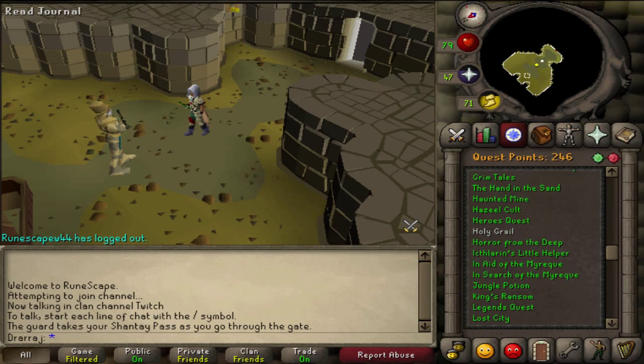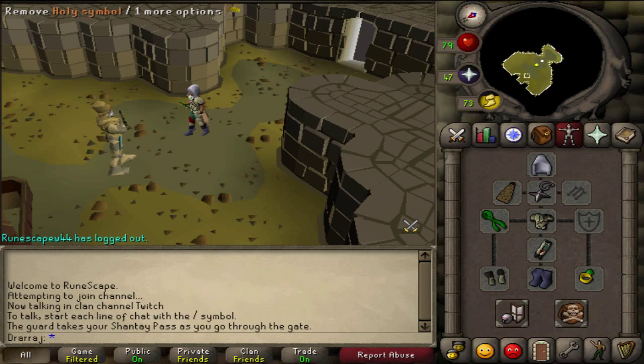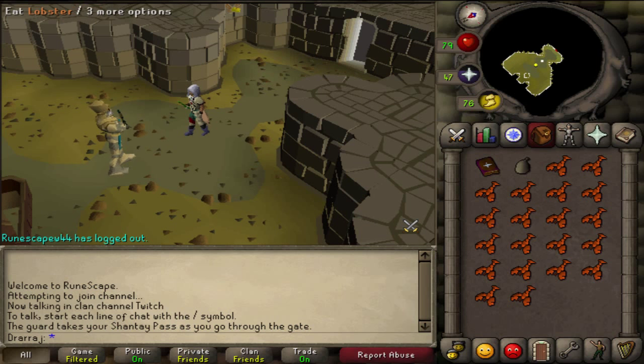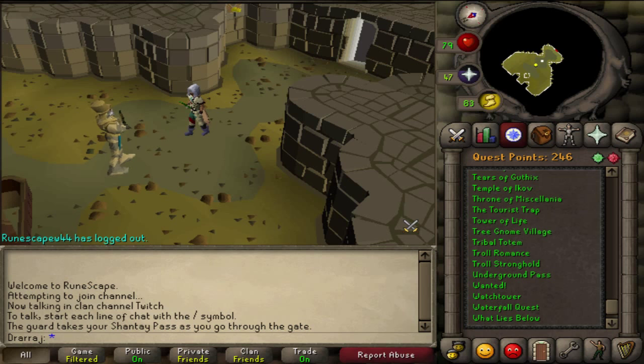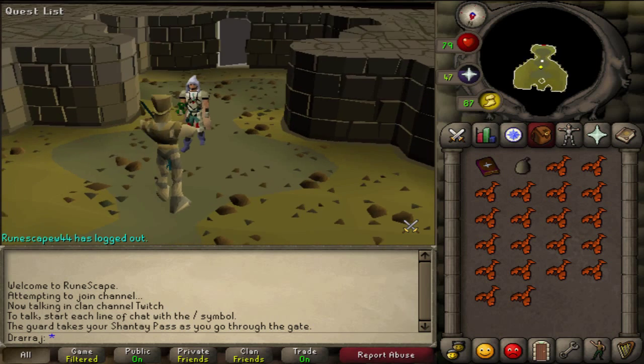What's the quest for the prayer book? If you have a holy symbol, then you can recite prayer in your prayer book and it will heal poison automatically. Otherwise you're going to need to bring a few super anti-poisons, or just anti-poisons. I think it's the Great Brain Robbery — the one where you get the anchor — but it's been a while since I've completed that.